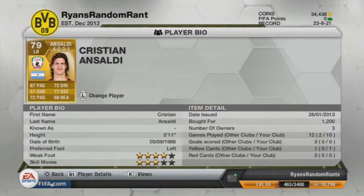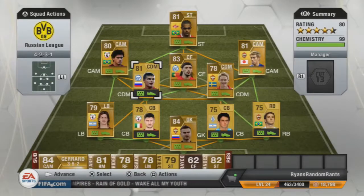On the left back we've got Anseldi — Christian Anseldi I think. Going for 1,200 coins, very quick, 87 pace. Good defender, helps keep that backline solid. And he's got skill moves if you need them and a very good weak foot. I was surprised with his weak foot.